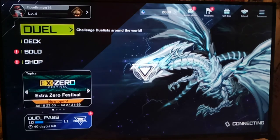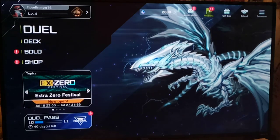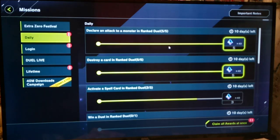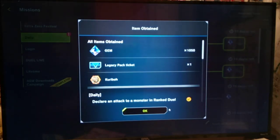Let's go back to the goals for the day — let's see if we accomplish them. Missions! We have daily and — we just need to activate one more spell card. Let's claim the awards we've got so far. Wow, 1,050 gems! 1,050 gems, a pack ticket — okay yeah, cool.